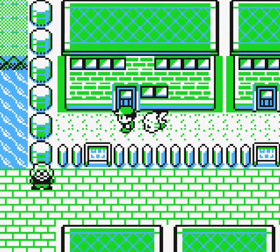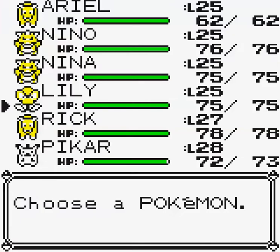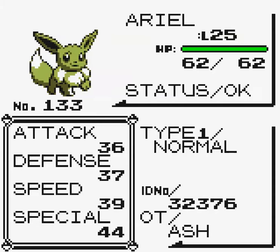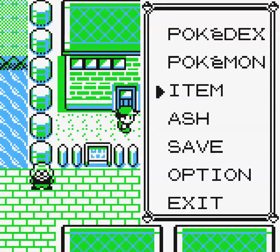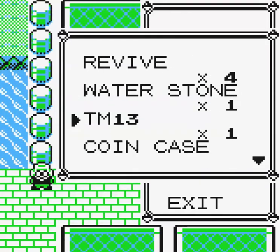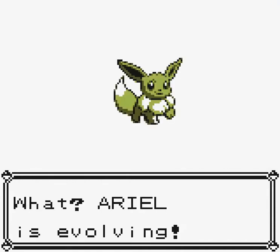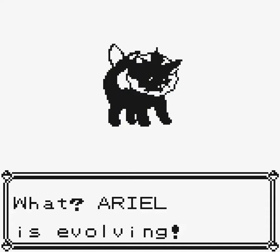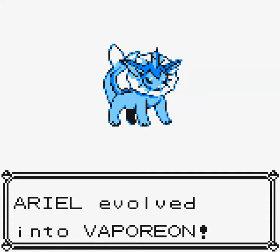Now we're going to explore the Game Corner, but before we do that, I want to show you something. Here we have the Eevee that we got last time — cute little Eevee. I have plans for this little guy. I'm going to give her the Water Stone that I purchased, and I kept that TM just for her. Let's see what happens when Eevee uses the Water Stone. Check it out! Arielle is evolving! And just like that, Eevee will turn into a Water-type — the beautiful Vaporeon.